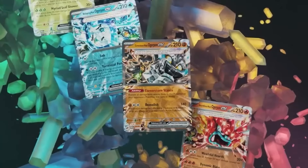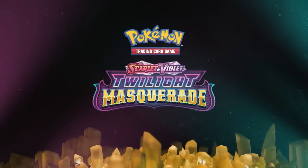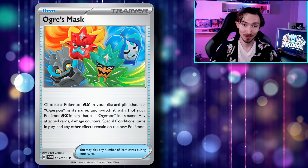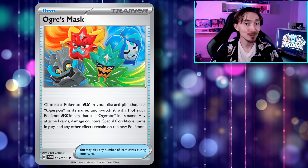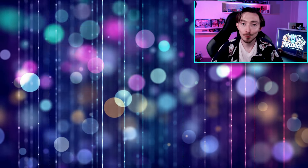Twilight Masquerade is just around the corner, so let's dive into another new card with significant potential in the meta: Ogrepon EX. This legendary Pokemon is represented by 4 EX cards, showcasing the various masks from the Scarlet and Violet games. With unique abilities and attacks, these masks bring versatility to your deck. You can even swap the masks out using the new item card, Ogre's Mask, allowing you to switch Ogrepon EX from play with one in your discard pile — similar to Thornton's effect, but exclusive to Ogrepon and on an item card instead of a supporter.